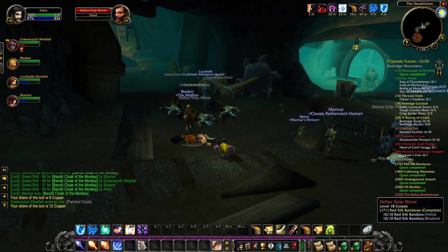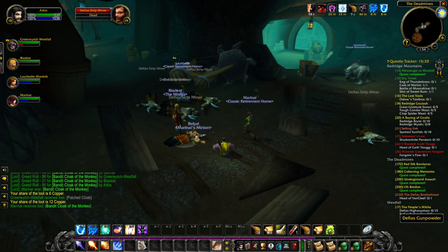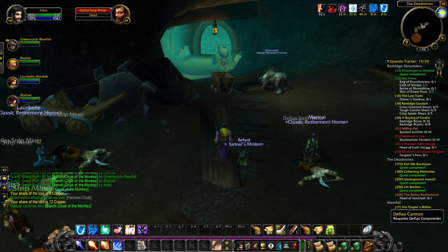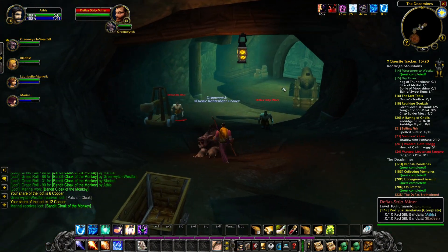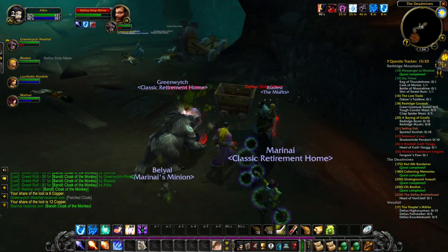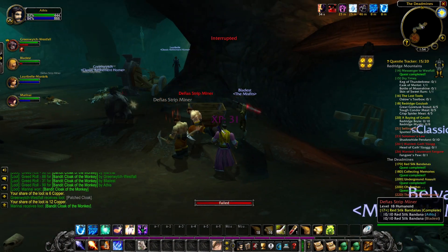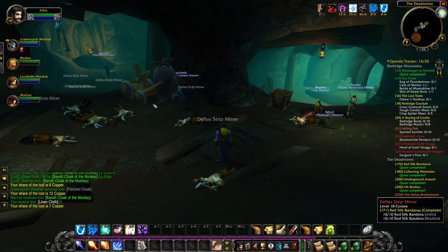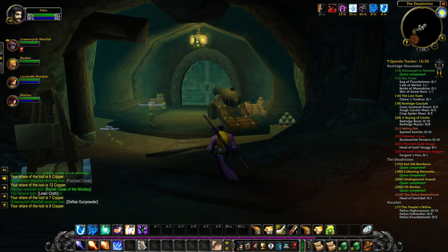Here we have this next part of the Deadmines and this is a very exciting part. We have Defias Gunpowder here — I believe someone already picked some up — and over here is a Defias Cannon. We can put the gunpowder into the cannon and it'll launch it, directly targeting that ironclad door right there that is locked. It's going to break down the door so we can see what's on the other side. Our tank is getting the gunpowder and once she picks it up she'll head over to the cannon.